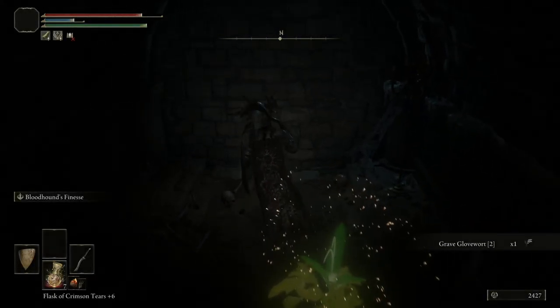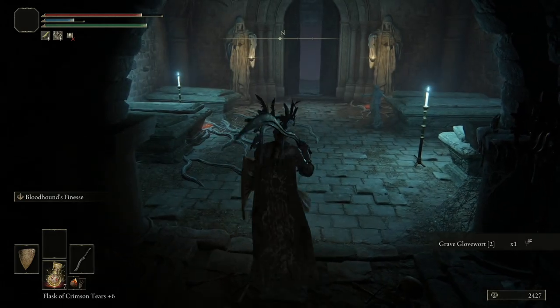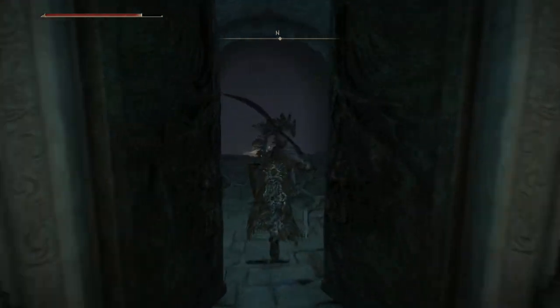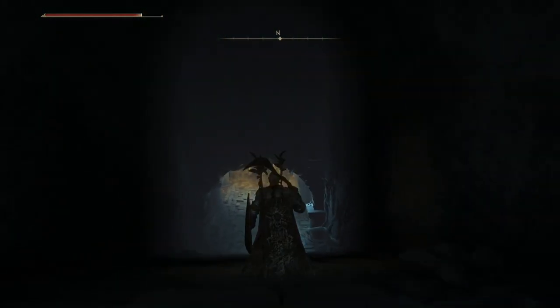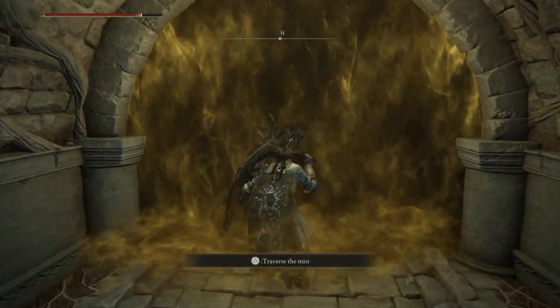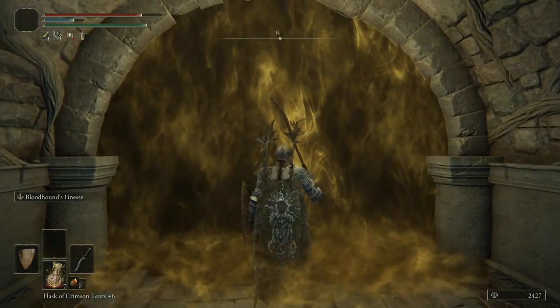This is, in fact, where the boss room is. The boss here is the Spirit-Caller Snail. It's kind of interesting — I don't think there's another one of these in a boss fight either. So we're going to go in here.